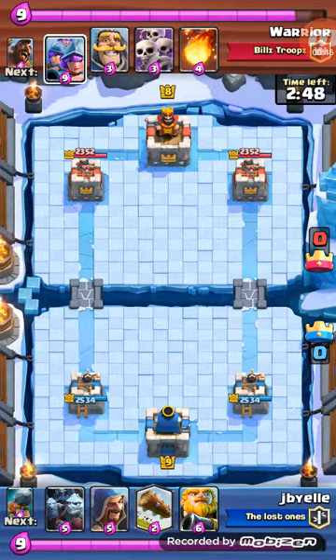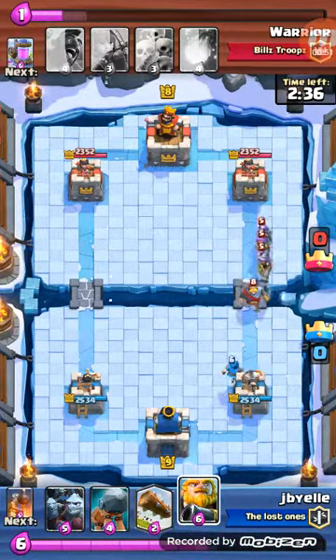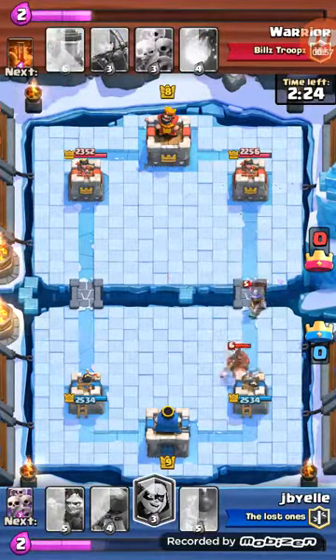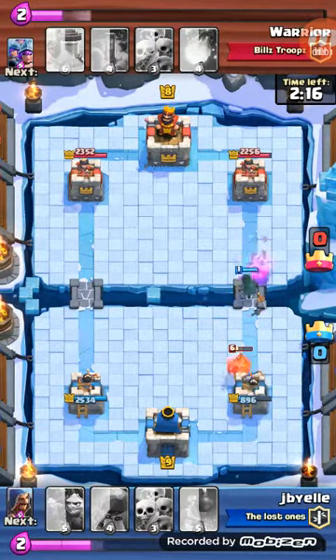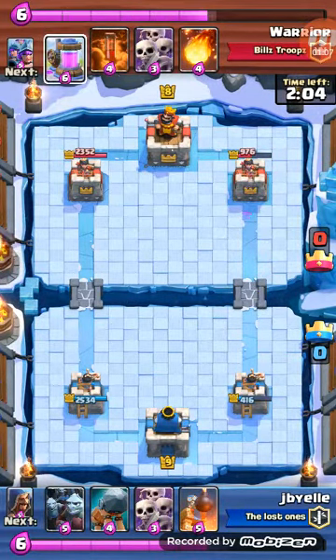I'm putting it at times two so it's a little bit faster. Watch — he doesn't even get any damage. I let my Royal Giant take the hits. This is what messed me up though — I took a lot of damage, I was so mad. So I put down my Bandit, and watch this — my Bandit gets him all the way down to 900.